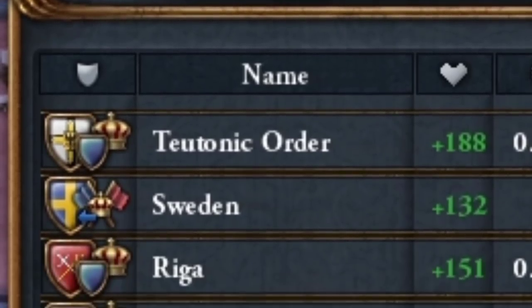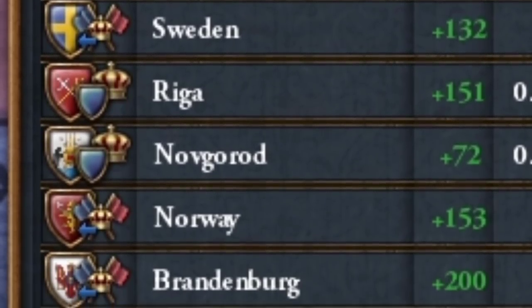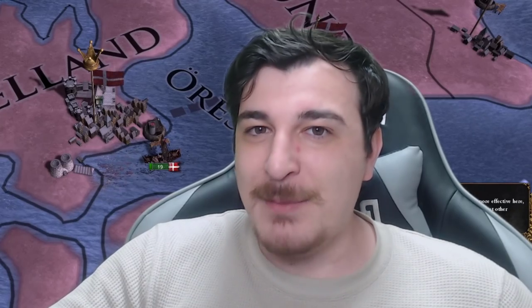Various subjects of Denmark, assemble! Teuton, Sweden, Riga, Novgorod, Norway, Brandenburg — that's pretty much it. But for just 8,000 likes, we'll be doing Norway, no way, and establishing a true American empire.